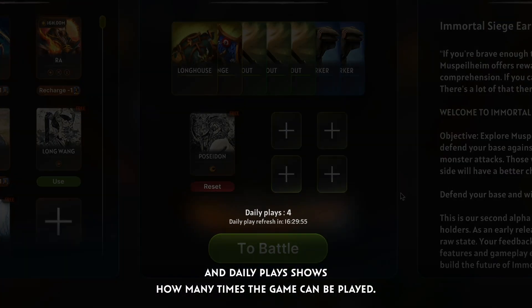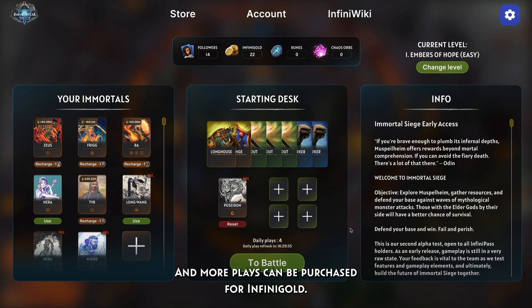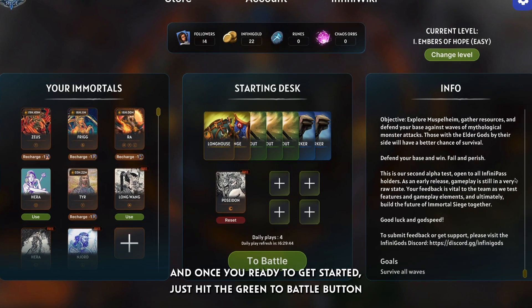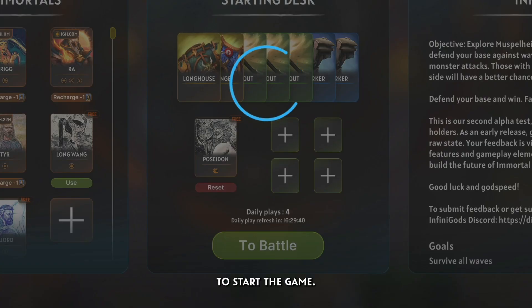Daily plays shows how many times the game can be played, and more plays can be purchased for Infinigold. On the right is the scenario description — an informational section about the currently playable scenario. Once you're ready to get started, just hit the green 'To Battle' button to start the game.